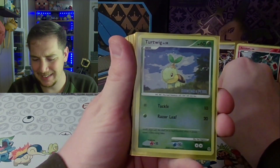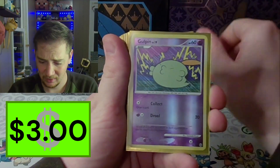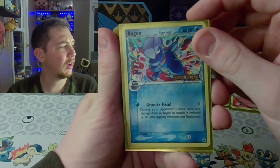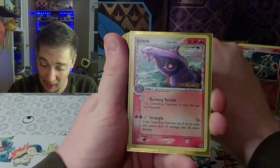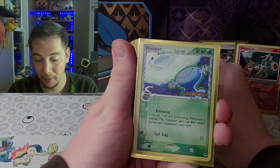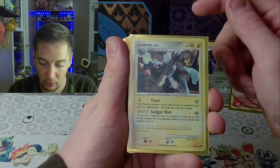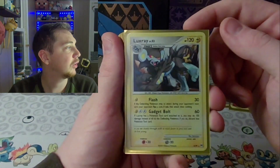Oh my God! That's from an Arceus pack. A reverse Bagon from Dragon Frontier. A rare Arbok — reverse. The Wooper — look at the Wooper! Oh my God. This is also a holo rare from the Platinum Arceus pack. A Luxray.